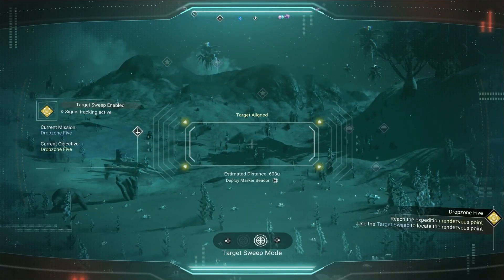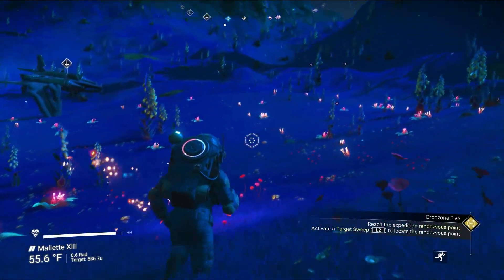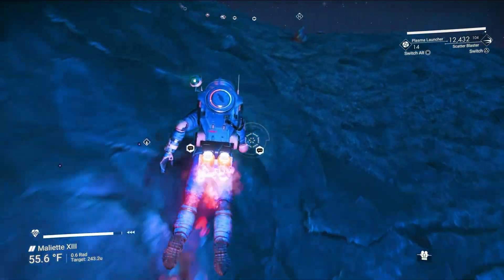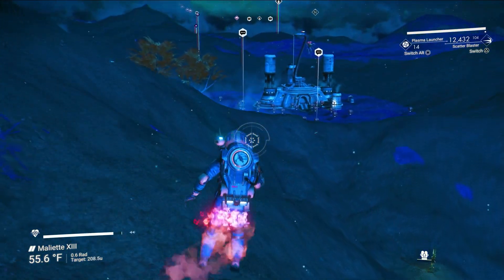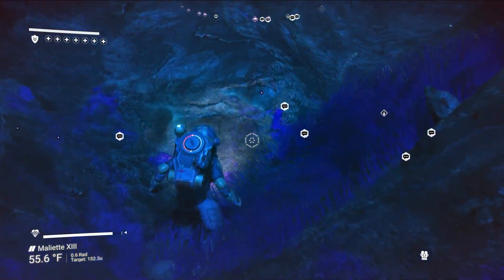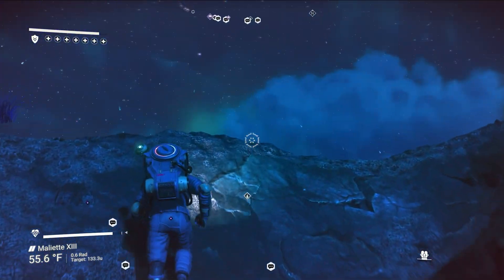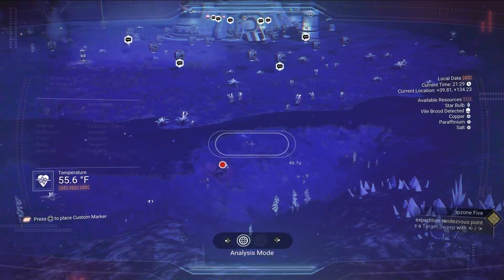All right, let's find the rendezvous point. We're 603 units away. It's okay though, we'll get there as quick as we can. I didn't look to see what type of planet this was but there is no toxic environment, which is really cool. Of course we all love planets like that. Some of you psychos like to build bases on planets with toxic environments and aggressive animals and sentinels — I don't know what's wrong with you. This game's supposed to be relaxing.